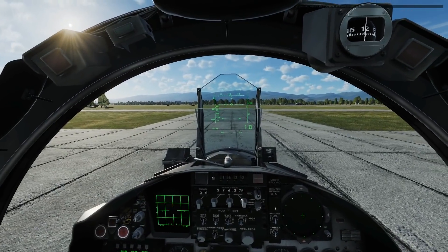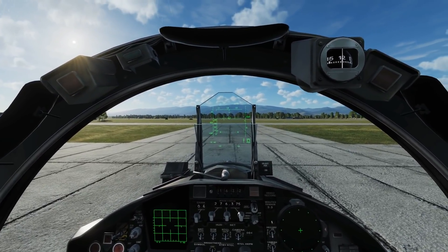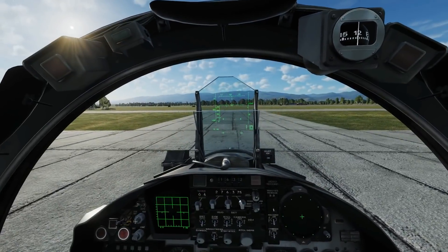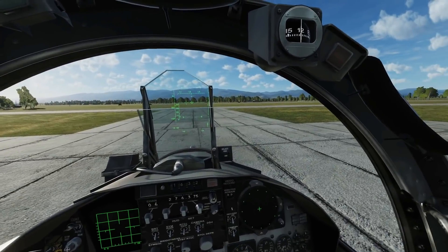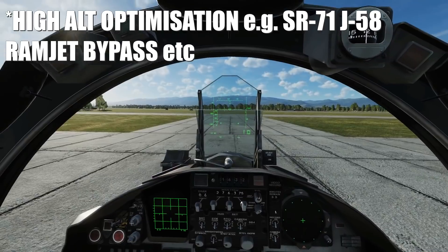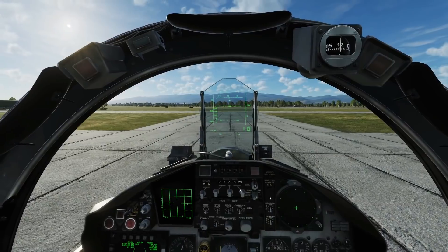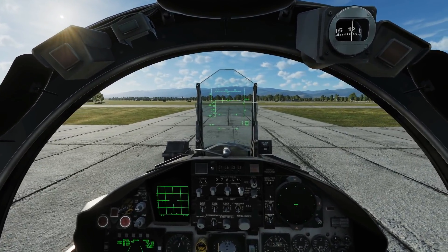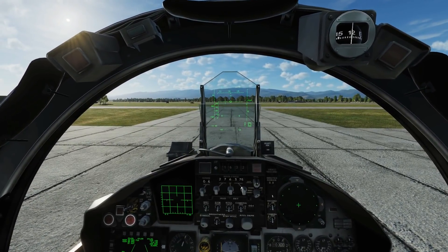I don't know enough about aerodynamics to know what gives a good maximum ceiling. I presume it's somewhere between power-to-weight ratio, wing loading, and overall configuration for high altitude. You guys let me know what is most important. My prediction is that the Su-27 will be best — it creates the most lift out of all these aircraft and still has a decent power-to-weight ratio.